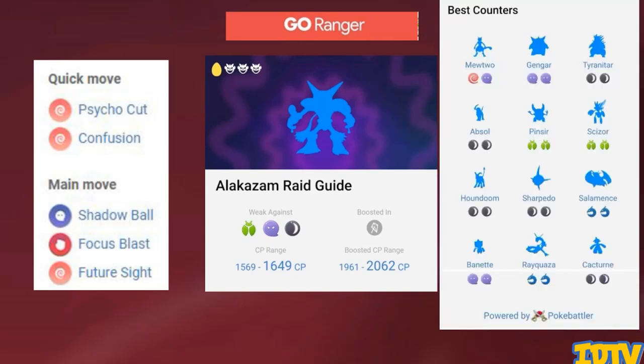When it comes to counters there are three main ones you want to look at. Firstly, Mewtwo with Psycho Cut and Shadow Ball if you've got one powered up. Then you're looking at Tyranitar with the all-dark moveset — Bite and Crunch will do a lot of damage and will stay in the fight for a long time, which is a lot of the problem with Alakazam. Although do watch out because if it's got Focus Blast, Tyranitar is not going to last very long at all.